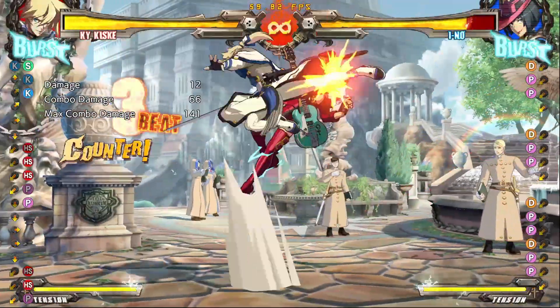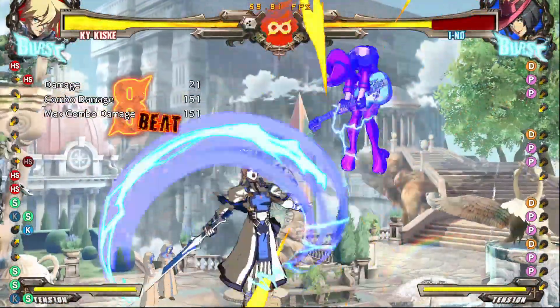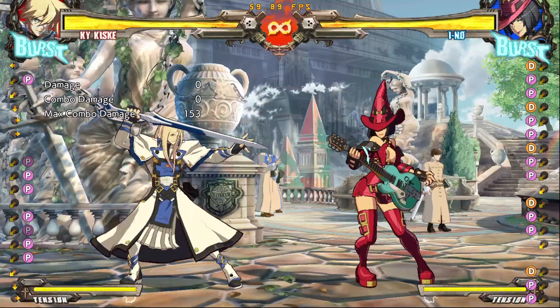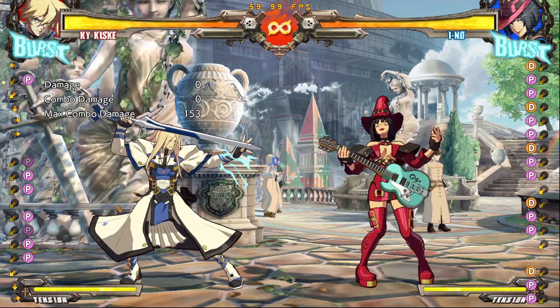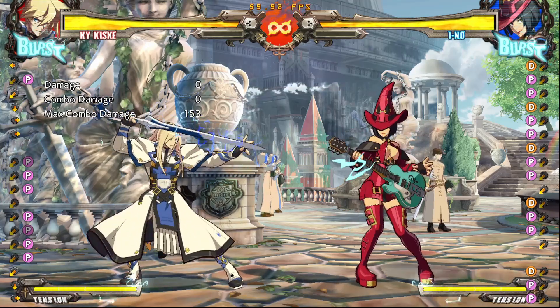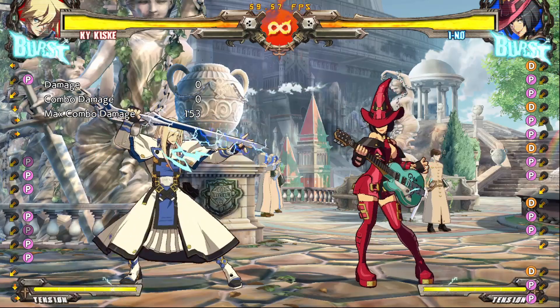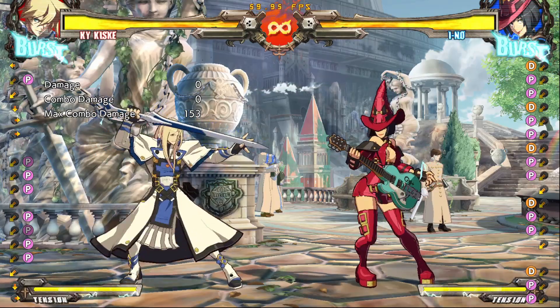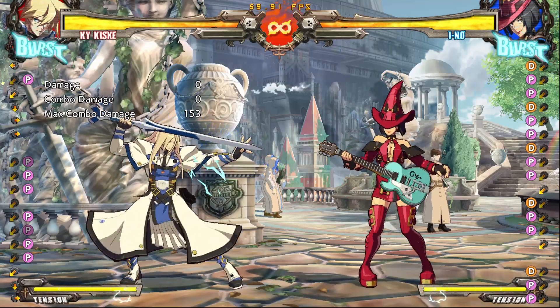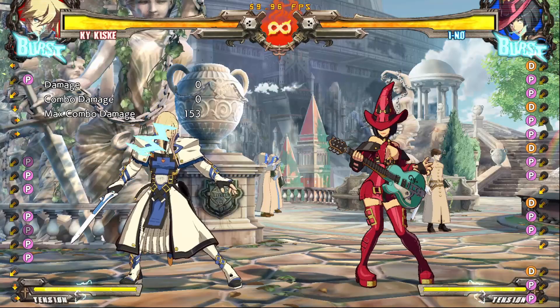This sequence creates a two-frame gap that allows you to counter-hit their counter-mashing, giving you a big reward for it. One of the main things is that this will work on everybody — you can tick-throw and then counter-poke the best players in the world. You don't have to worry about their reactions. They cannot react to this. They have to guess. And once you have someone guessing, you have the capacity to outplay them.